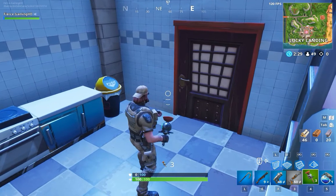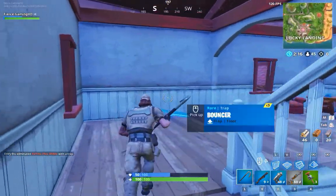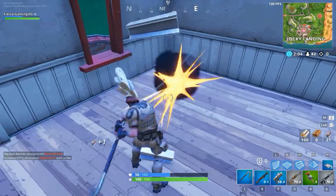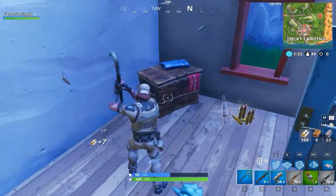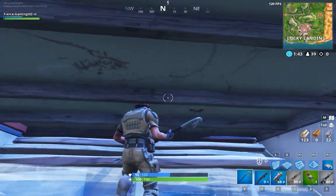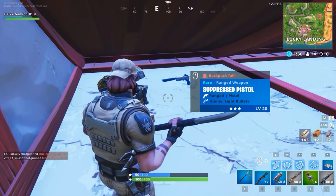Let's take this half shield pot. Found a launch pad — nice! Getting all this material. There's a chest right above me. We're doing really good — nearly top 25, currently in the top 40. Come on, character!